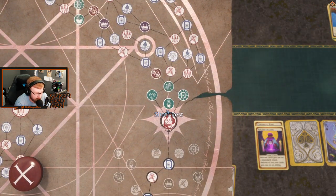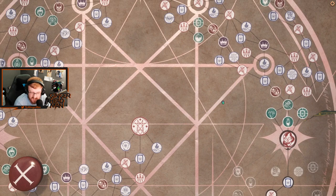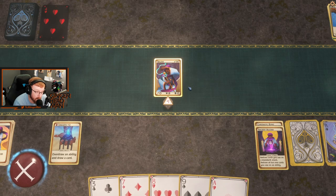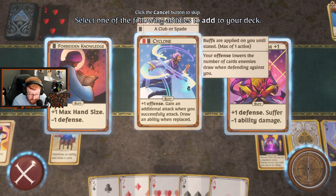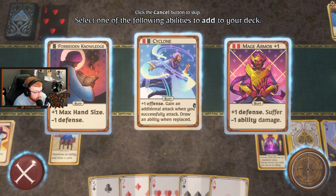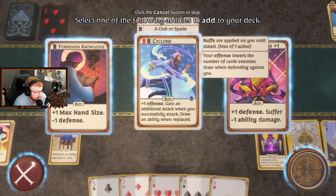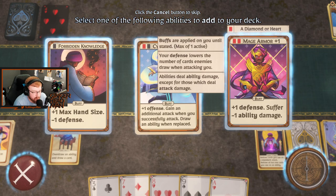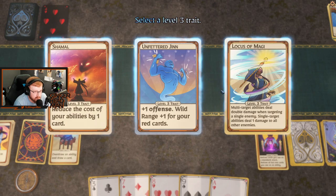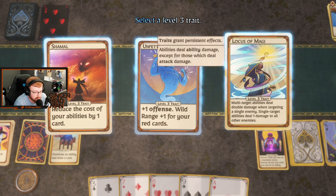Let's see the destruction. I don't want to play around with that guy. We can get equipment or a buff — add a buff to your deck. Especially because buffs don't fall off unless they explicitly say they do. Let's get a buff. What do we got? Forbidden Knowledge — that's good. Cyclone: plus one offense, gain additional attack when you successfully attack, draw an ability to replace. Mage Armor: plus one defense, minus one ability damage. Let's take the Forbidden Knowledge — I'm okay with that. Let's get our level off. Locus of Magi — yes, we'll take that.